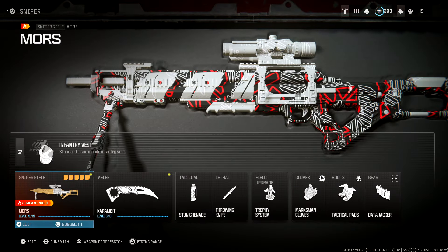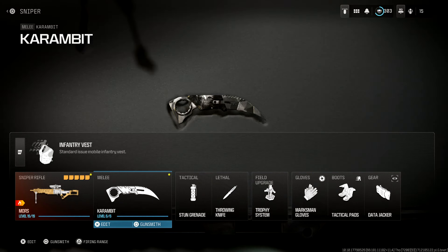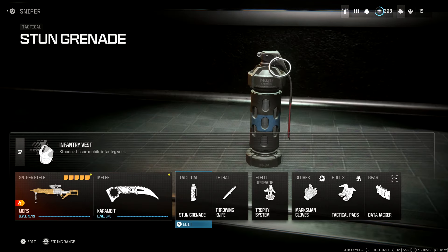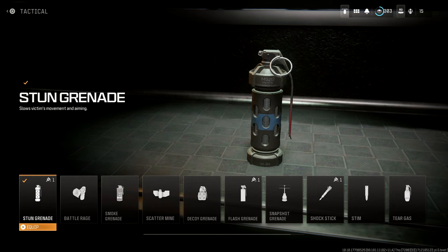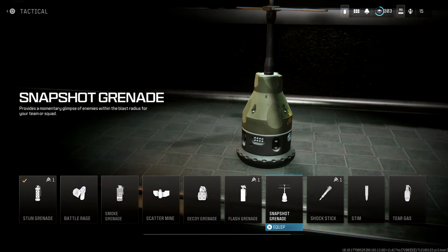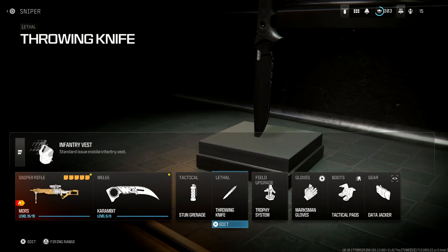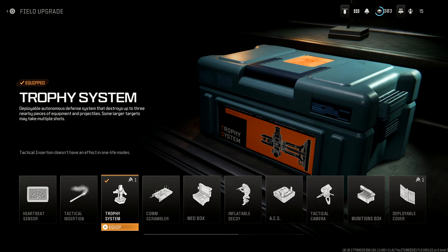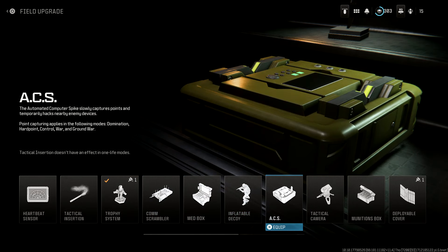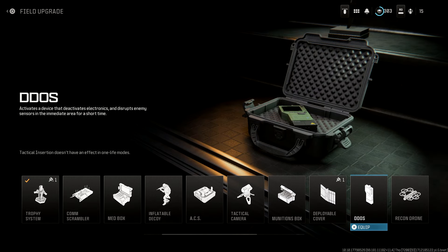So this is the overall class setup. We can pretty much ignore the secondary, tactical, lethal and field upgrade — these are completely up to you. I use a knife to get around the map a bit quicker, but you can use a pistol in case you miss shots. For tactical, use whatever you want — maybe the newly buffed snapshot grenade. Throwing knife is there for a little bit of flair. Field upgrade, I have the trophy system, though you could run dead silence since we're not running covert sneakers, and trophy systems are pretty useful as well.